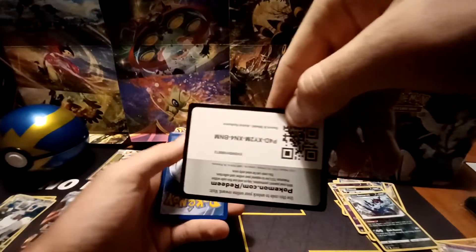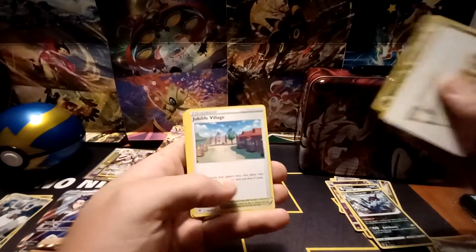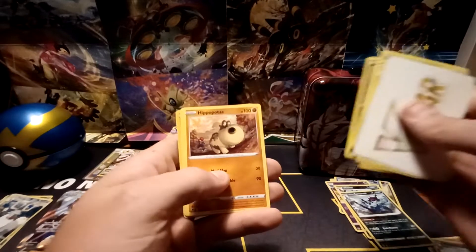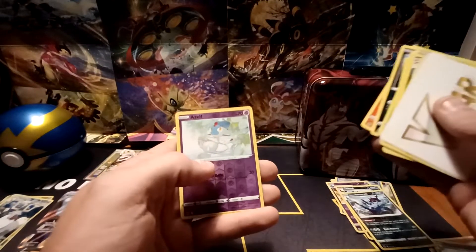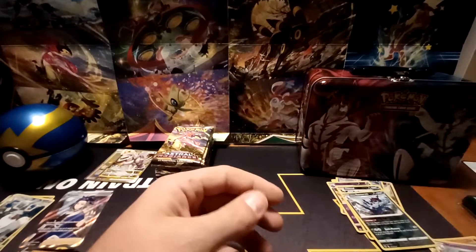White border code card — got a V-Star marker. Uxie, Hisuian Overquill, Jubilife Village, Petalil, Nickit, Hippopotas, Hisuian Quillfish, Cyndaquil, Reverse Hollow of Azelf, and a Hisuian Basculegion non-holo.